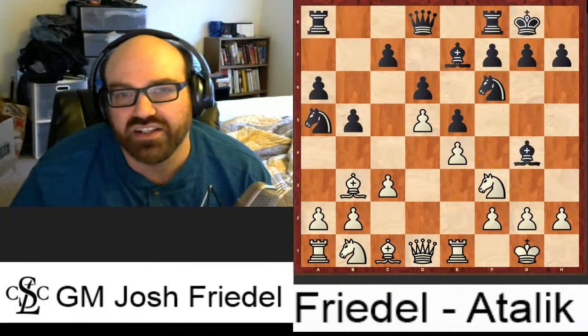Bishop back to f8, which is typical — that's the reason why black puts the rook on e8. Now bishop g5. The idea of bishop g5 is I don't want him to be able to play knight c5 and target my pawn so easily, because now his knight on f6 is attacked. So he can't just move his knight easily, which means the knight on f5 is hard to get rid of. I was very happy with my position here, but my opponent did not panic — he played bishop b7, just improving a piece.